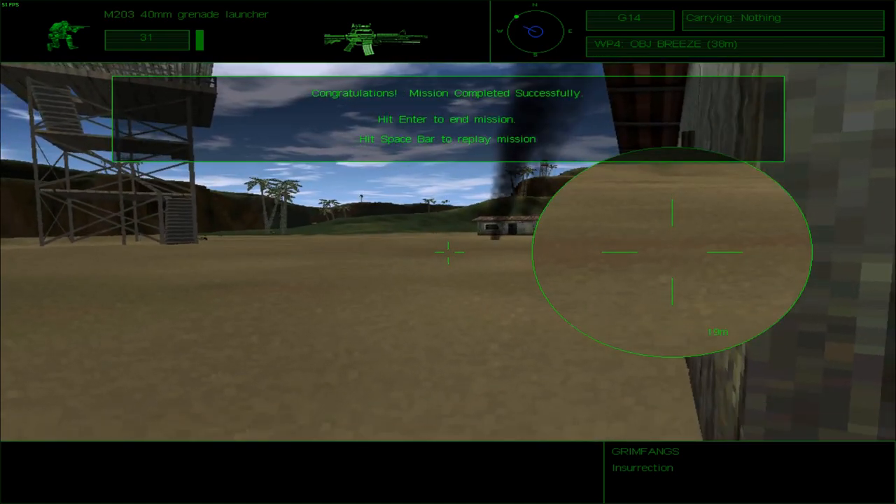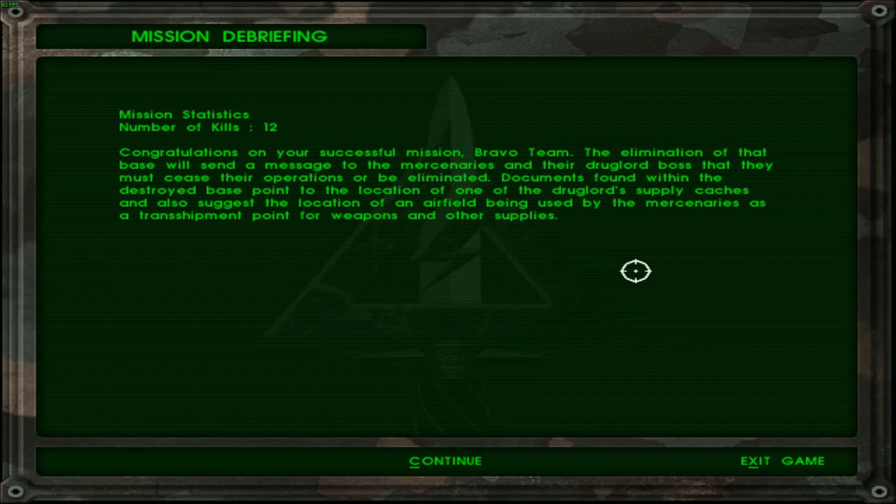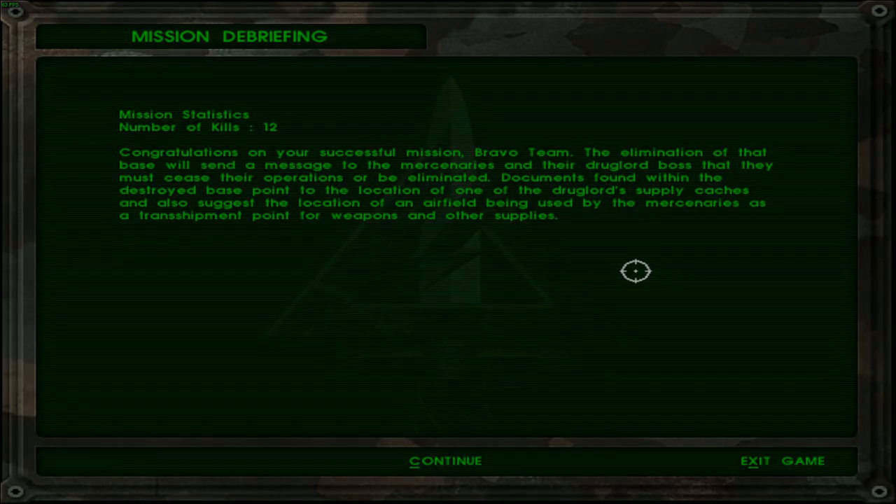King 6 to all elements, objective secured — move to primary extraction point. Mission debriefing: 12 kills. Congratulations on your successful mission, Bravo Team. The elimination of that base will send a message to the mercenaries and their drug lord bosses. Documents found within the destroyed base point to the location of one of the drug lord's supply caches and suggest the location of an airfield being used as a transshipment point for weapons. There are more missions in the Peru chapter and we'll get to them slowly. Until then, farewell, fellow Oathlings — it's been a while since I've done this.